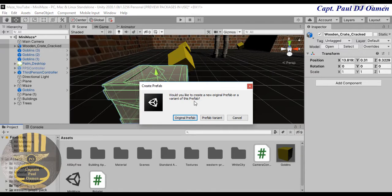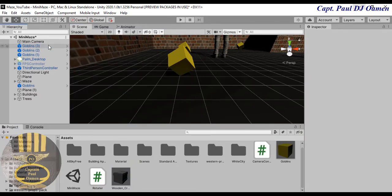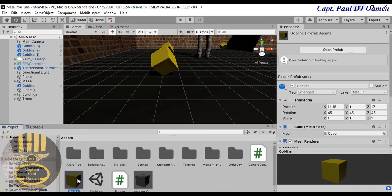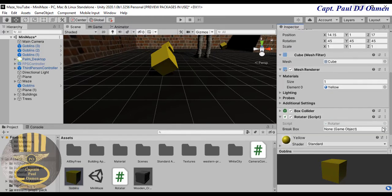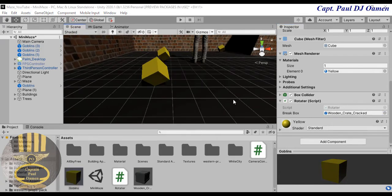It's asking whether I want to convert it to an ordinary prefab — I'm going to say Yes. There we go, the prefab is created. I'll delete the original from the scene. Now selecting my Goblin, I can see the Rotator script attached to it, and down here is the variable called BreakBox. I'll drag and drop the cracked crate prefab right into that slot.